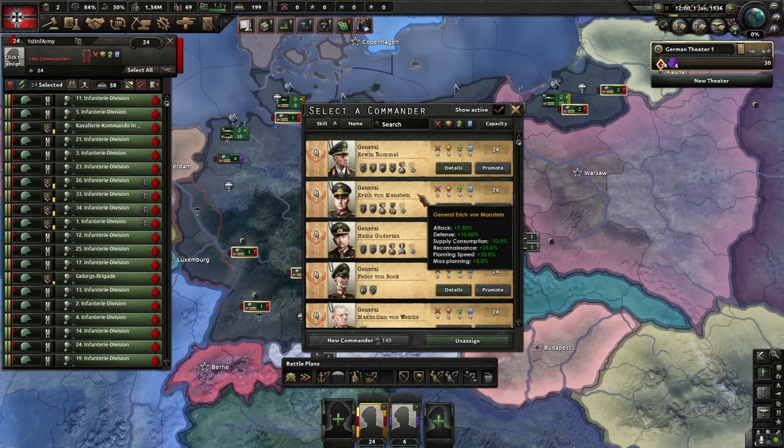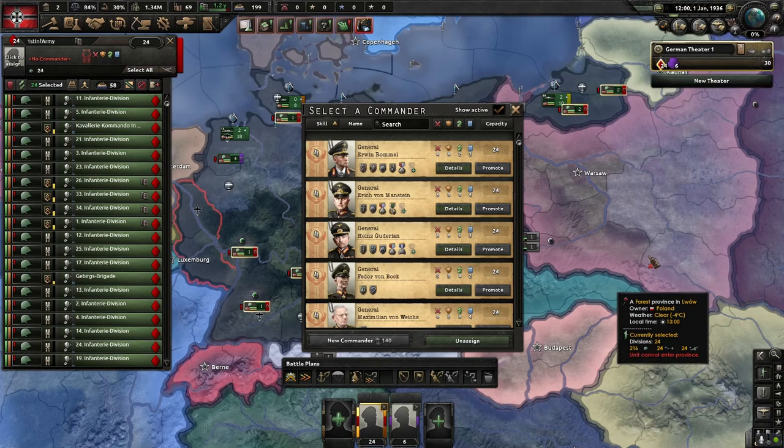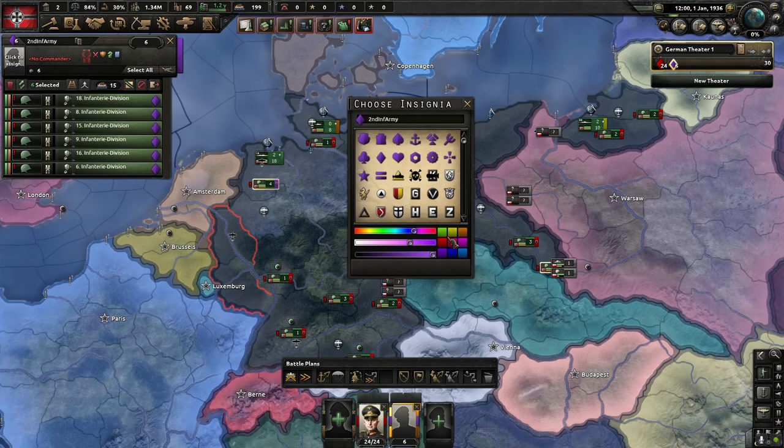I know there are ways where you just get one field marshal and hook all your generals into that field marshal, and you don't have to use the field marshal order but you still get the boosts. I kind of find that annoying — I just never really invested my time in learning how to use field marshals. So yeah, I make two armies.